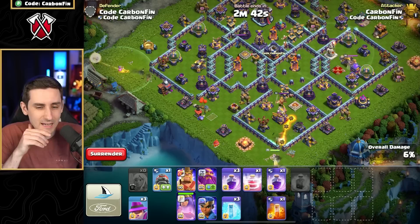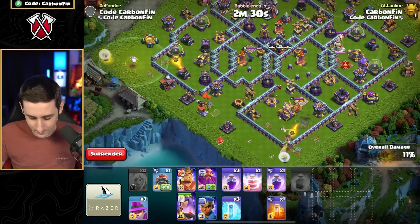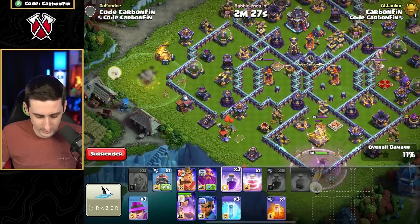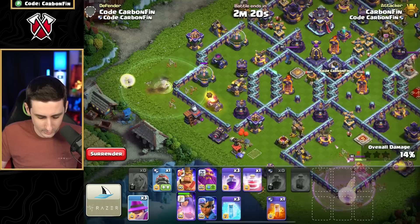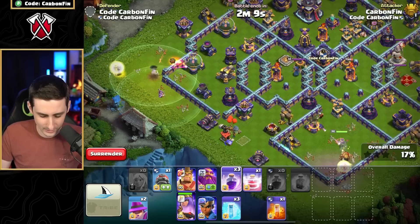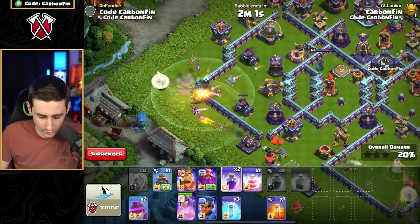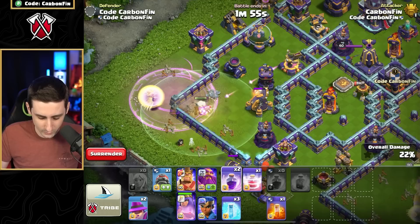I'm really curious if the Apprentice Warden walk can reach the scattershot. Let's also test putting an Apprentice Warden in a blimp to protect super wizards from a bomb tower. We rage the queen up to go through the king. The Apprentice Warden is still moving well. With five healers he's not doing too much damage, but he's staying alive. We rage him up to keep him going.